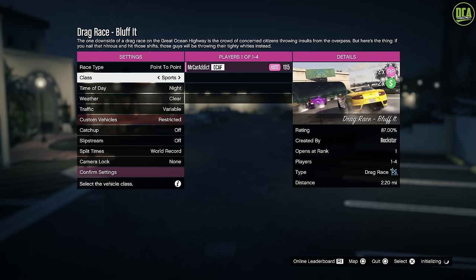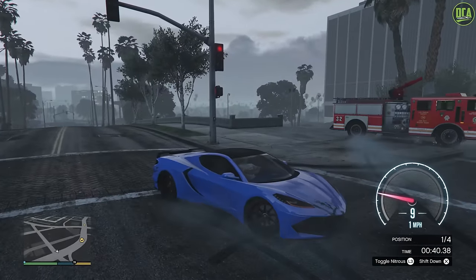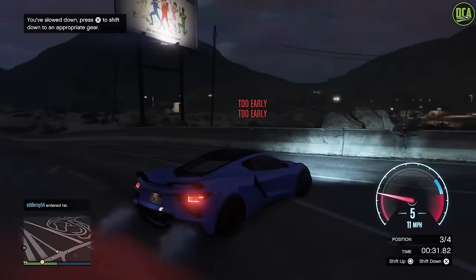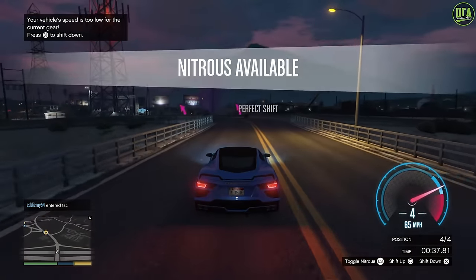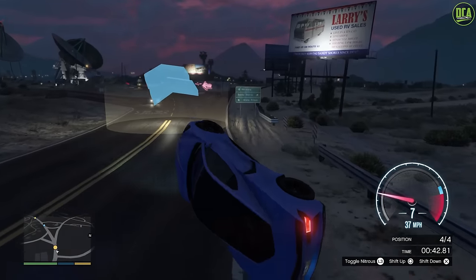The other typical race settings like time of day, weather, etc. are available. For traffic, especially variable, it makes the race extremely chaotic with buses, fire trucks, and random cars crossing intersections at the same time you're going by. I would highly recommend setting traffic to either off or low if you're the host of one of these races.